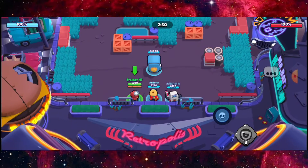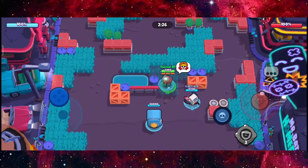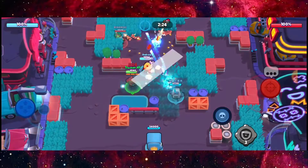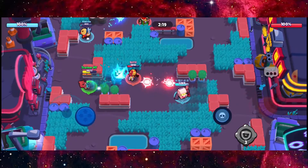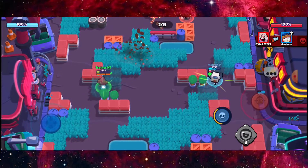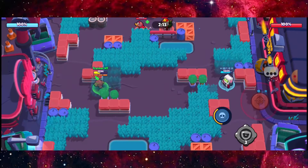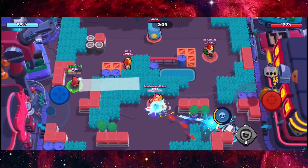So we have Jesse and another brawler, which is 8-Bit right here. Hopefully we can have some great moments on this map. I'm going to go in front right here. I've got Jesse right here, but the objective here is not to defeat the brawlers, but to actually deal damage towards the heist safe.